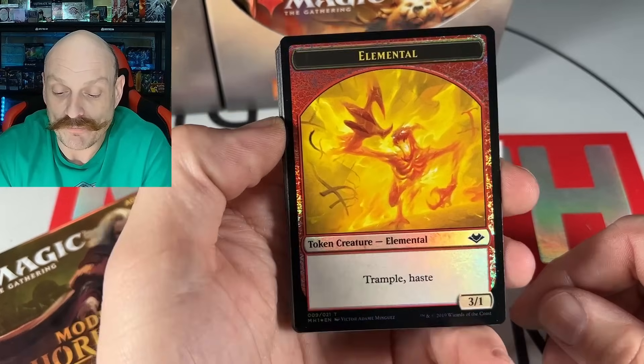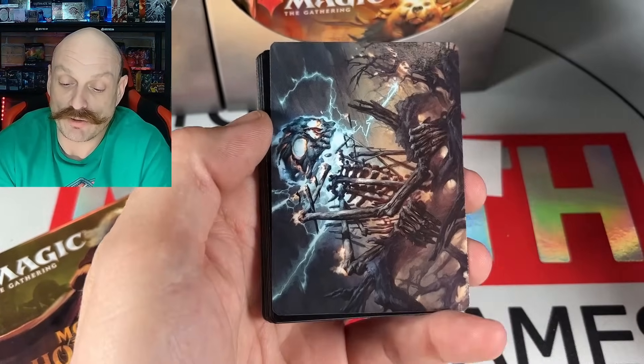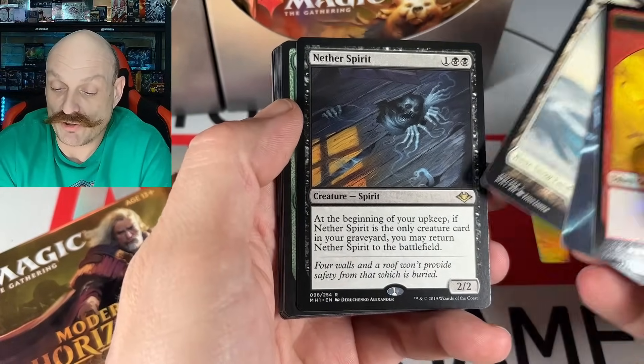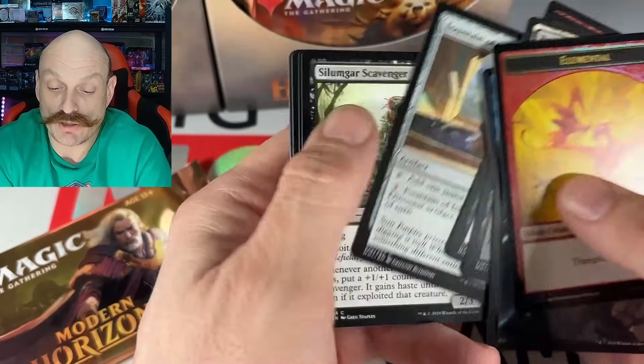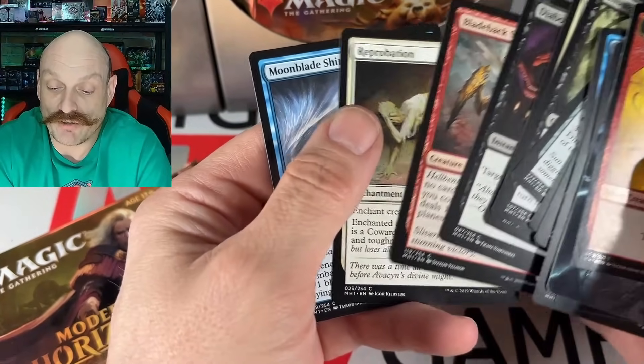Oh yeah! Man, I love these. So nice looking. The foil tokens? No. It's a Lightness Skelemental. Snowcover Plane. You like this guy. Yeah, you do. Onerophage — who doesn't like the Onerophage? No, we're looking for Melty Lion in here. He's still good. Melty Lion.